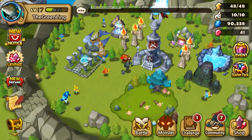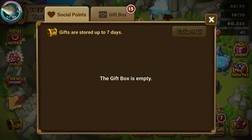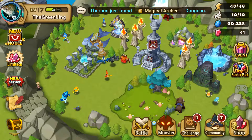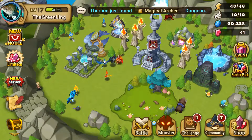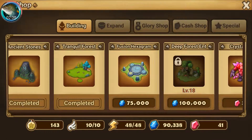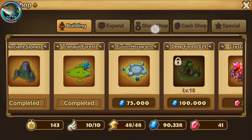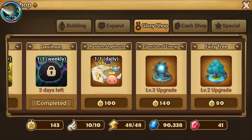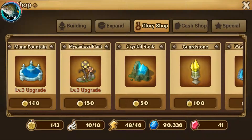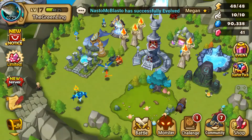We can actually go here and collect all our social points. There's a thing we can buy here — it's the fusion hexagram. It's kind of a late game item and seeing as it's 75,000, it's something I'm not going to buy right away. We almost have enough for the mysterious plant and then the rest is kind of whatever.